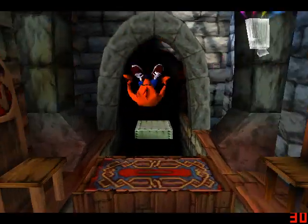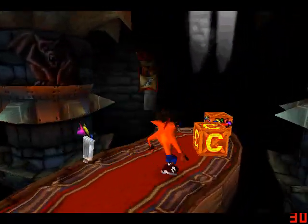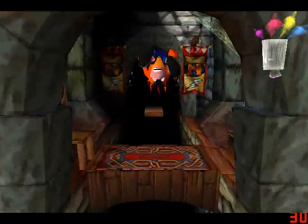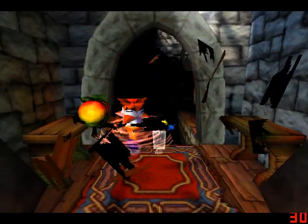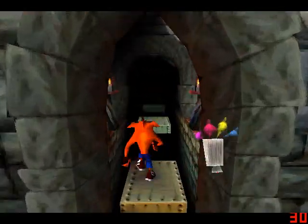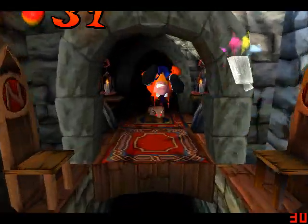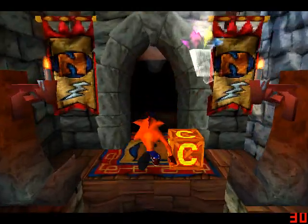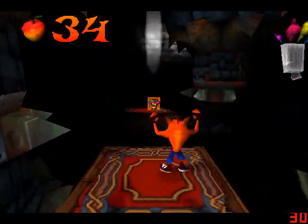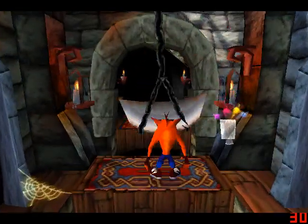At least this one's easy. Pretty difficult to screw up in this one compared to the other dark place — what was it called again? Fumbling in the Darkness. Yeah, that one was an ass and a half. There we go, let's do it with rats. Where did I need that yellow gem again? It must be somewhere after the blades. Yep, right here.